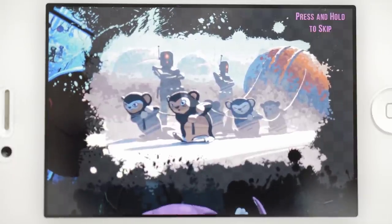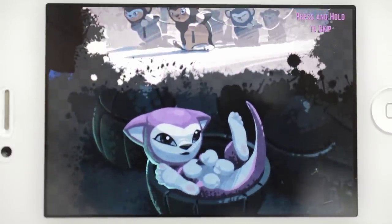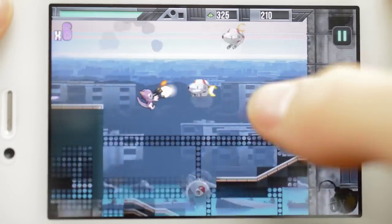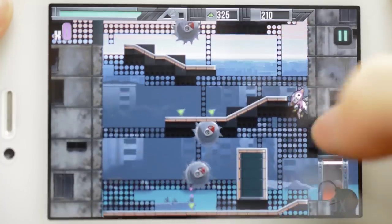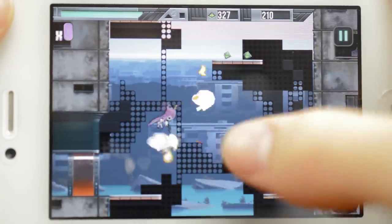The story is that Project Bell was created to take back the world from the machines and it's told briefly between worlds with comic-like cutscenes. You can swipe to boost forward, up or down as well as control where Bell goes. For the most part you have to focus on getting through the level and avoiding enemies and hazards while Bell automatically shoots.